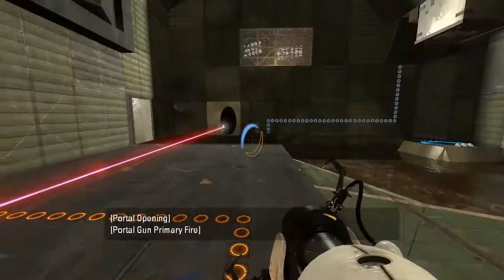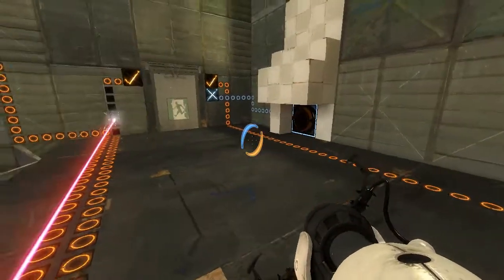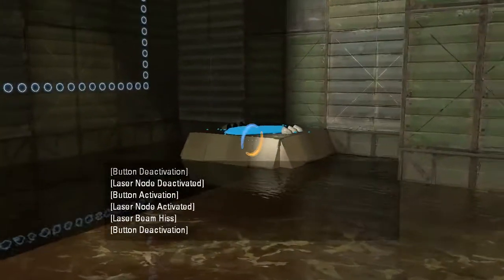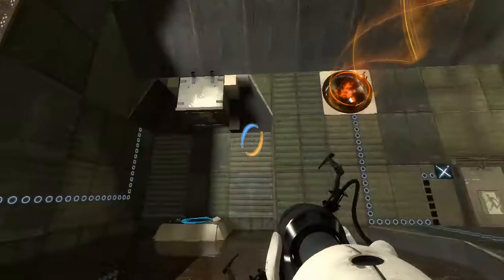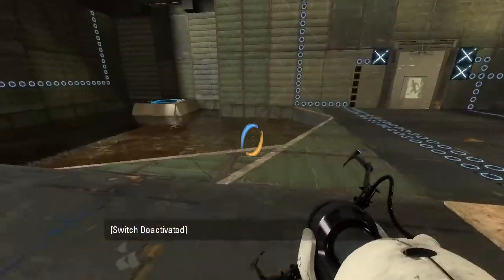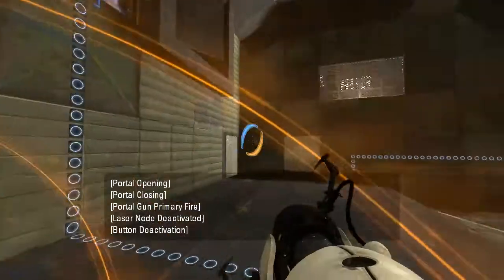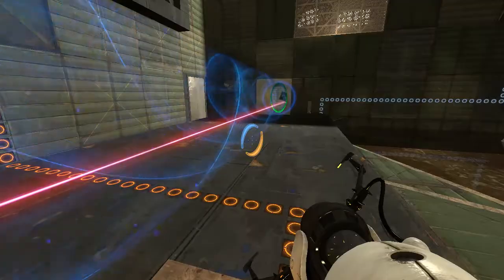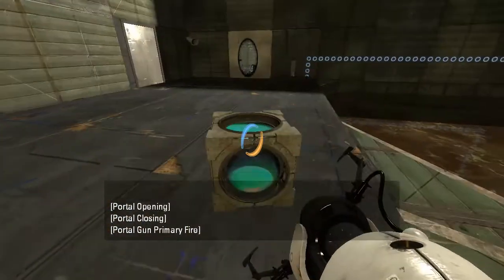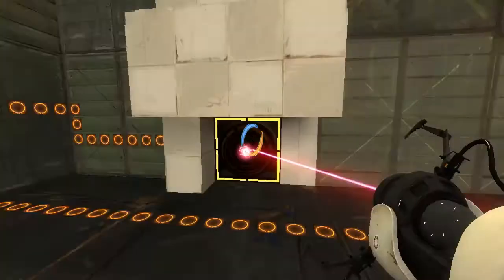Just follow the blue line on the floor. From a distance that looks like a portal. So I guess we just need to press this, right? Oh gosh, why did it go there? There we go. Let's see if we can get this... that was very simple. On to the next.